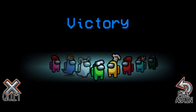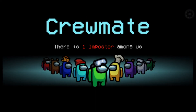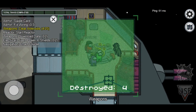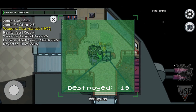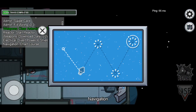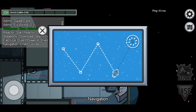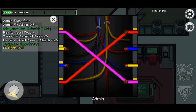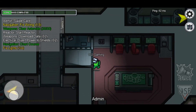He was the imposter — I knew he was looking pretty sus, I knew it. I'm a crewmate again. I don't know if I'll ever be an imposter. Come on, there we go. Apparently lights are broken too so I can't see anyone except myself now.